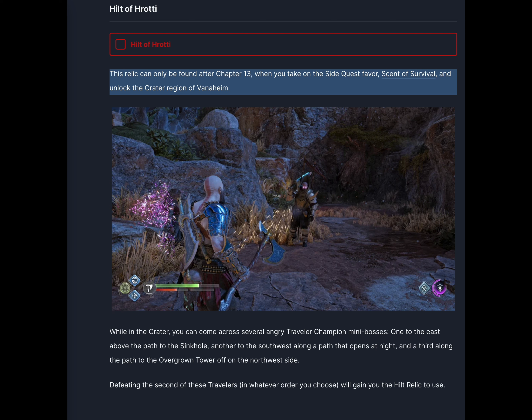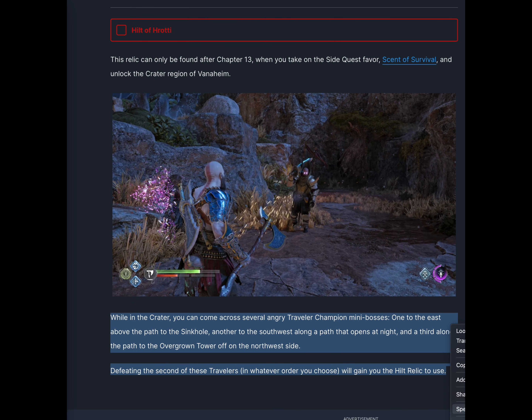This relic can only be found after Chapter 13, when you take on the side quest favor Scent of Survival and unlock the crater region of Vanaheim. While in the crater, you can come across several Angry Traveler Champion mini-bosses — one to the east above the path to the sinkhole, another to the southwest along a path that opens at night, and a third along the path to the overgrown tower on the northwest side. Defeating the second of these travelers in whatever order you choose will gain you the hilt relic to use.